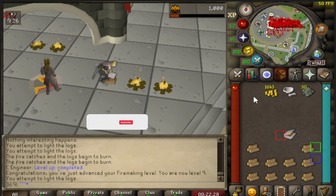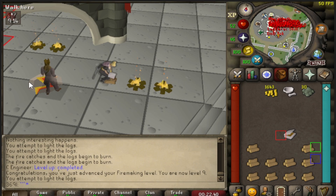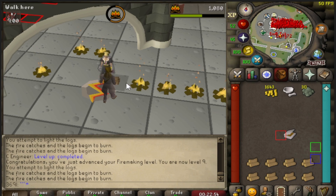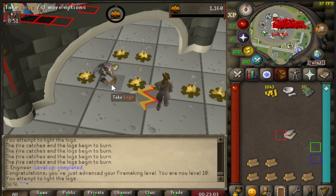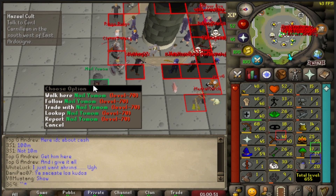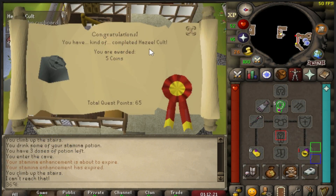After firemaking I'll do the Giant Dwarf for 1500 thieving XP, then start Hazel's Cult. I tried that pestle and mortar trick I saw on Twitch and YouTube to light logs faster but number one it didn't work, number two it's way more complex than I thought, and number three it takes about a minute to light every single time. Finally level 10 firemaking! I think we're finally getting to the point where it's going to light faster, but oh my god has this been hell. Finally got 25 firemaking.